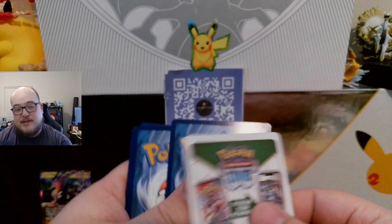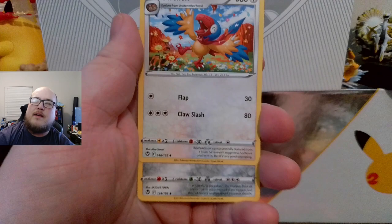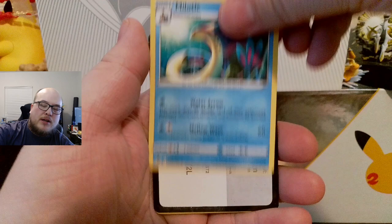Which is nice — I've only been lucky with two sets where I can do that: Brilliant Stars and Vivid Voltage, I think. Clang, Petalil, Zubat, Elgyem, Foongus, Sandygast, Relicanth — Torcat reverse and a Milotic non-holographic.